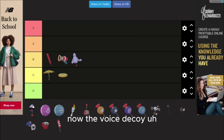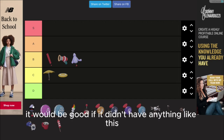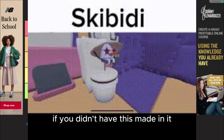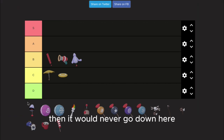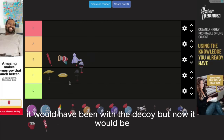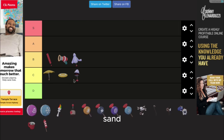Now the voice decoy. It would be good if it didn't have this flaw in it. If it didn't have this flaw, then it would never go down here — it would have been with the decoy. But now it would be C.